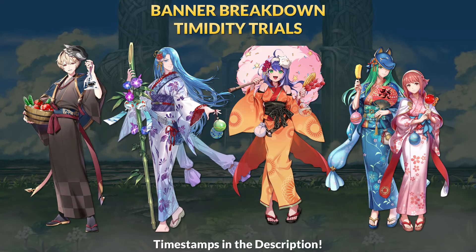Today we're talking about the Timidity Trials Seasonal Banner for Fire Emblem Heroes. This year's Wild Card Seasonal theme is actually a throwback to the Hoshidan Summer Festival theme from year 2. Six years later we have new alts for Leo, Lucia, Mia, and the Harmonic pairing of Nephni and Sakura. We're talking about everyone's stats and skills, plus some general build ideas. Next banner is Chujo Legends 8, so plan your orbs accordingly.